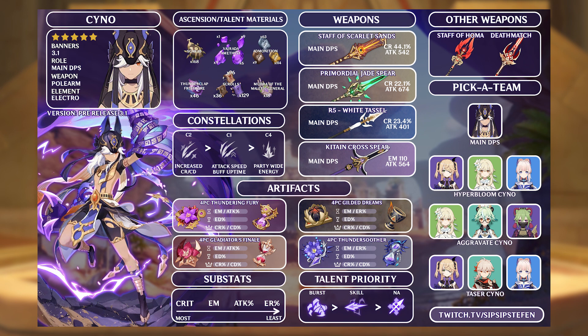Cyno's best weapon by far is the new Staff of Scarlet Sands, providing not only a ton of crit rate but a passive that converts your Elemental Mastery into attack. This is an amazing weapon for Cyno as one of his main issues is trying to balance out so many stats — he needs crit rate, crit damage, attack, Elemental Mastery, and even a bit of Energy Recharge. This signature weapon gives you great stats innately and lets you focus on Elemental Mastery while reaping the rewards of even more attack. Primordial provides a ton of base damage making it a great option, and White Tassel at R5 is able to outcompete some 4-star options like Calamity Queller and Deathmatch.